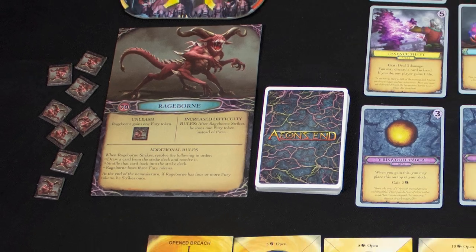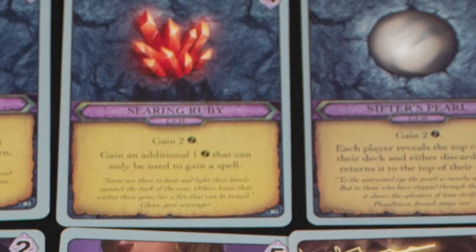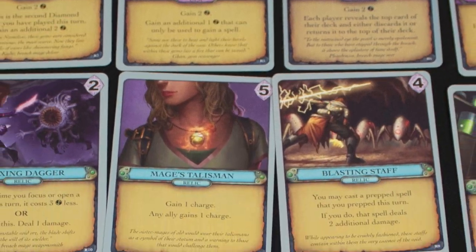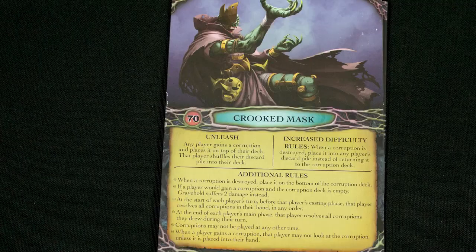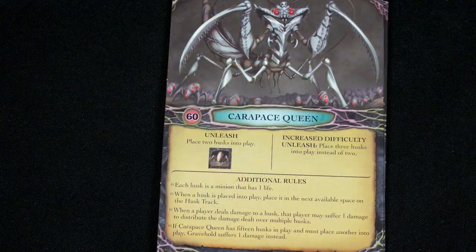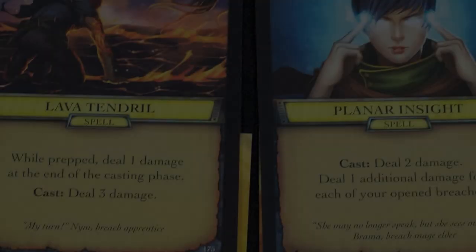Why would you like this game? Aeon's End is an incredibly tightly designed cooperative deck-building game that really shines for two players. There's a wide selection of different cards and play styles you can try, and each player can specialize. The player powers are focused on helping allies, which makes the game feel really collegial, and the different villains each have their own fun and unique mechanics.